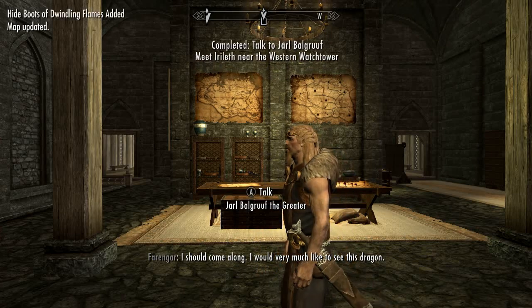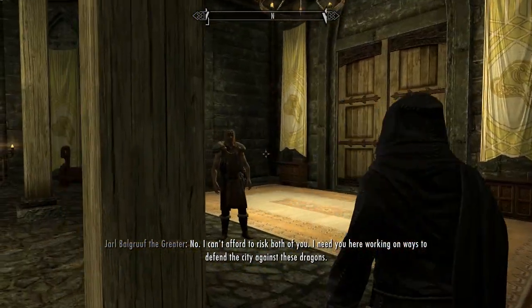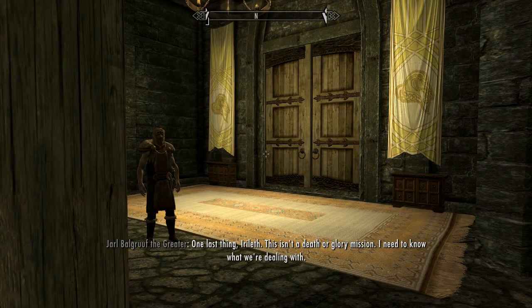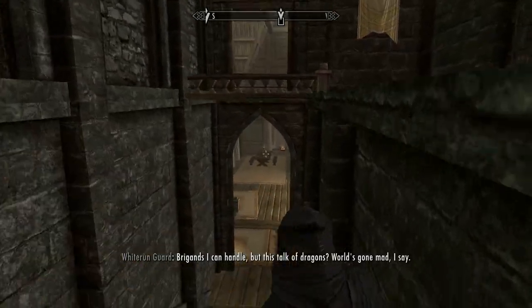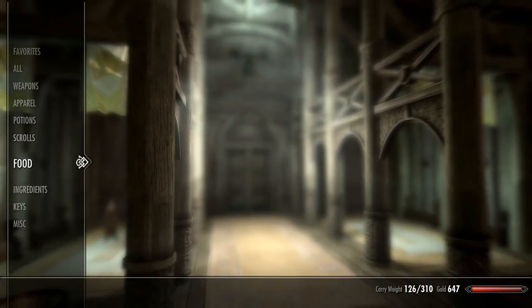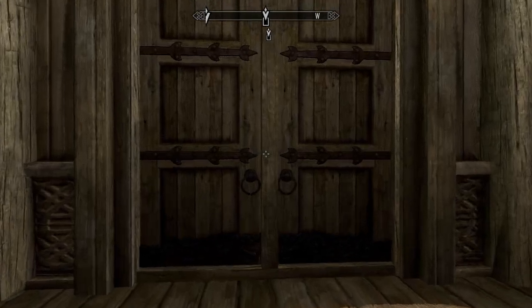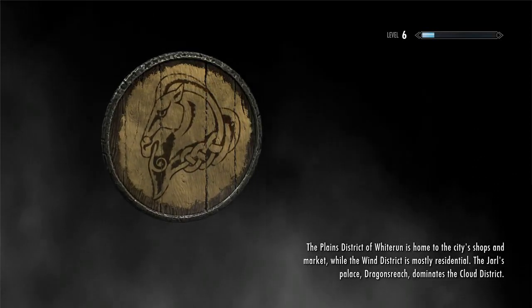Now we got the Axe of Whiterun — nope, got Tideboots of Dwindling Flames. I'll get the Axe of Whiterun later. 'This isn't a death or glory mission — I need to know what we're dealing with.' So we're going to ignore those boots for now. Did I get any other armor from that? I have leather armor for some reason — maybe that's what I got earlier. The flame protection on the boots is probably going to be useful unless this is an ice-type dragon, but we're going to skip it and see how we do. Might die a couple times, but what's the fun in winning the first time on everything.